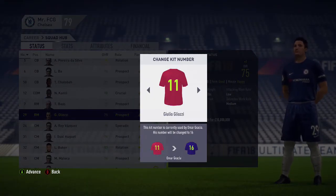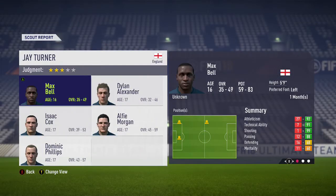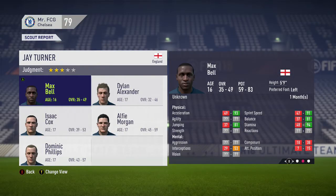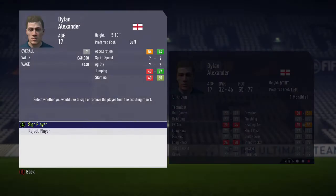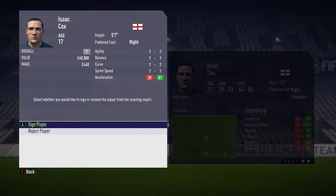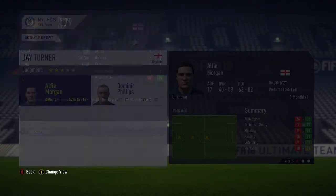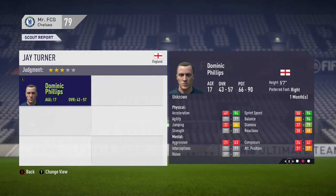The youth Academy scouts returned with some players. What I'm looking for here is the top bracket of potential - at least 90. Anyone with a potential of under 90 will be disregarded. Most of these - I'm not saying 88 is not good potential, but it's not going to fit into this Regen Revolution career mode. I'm looking for that 90 top bracket potential.